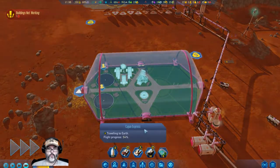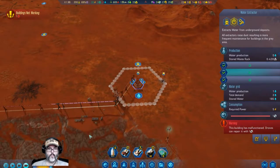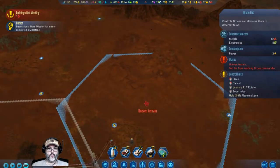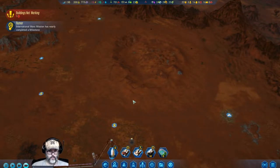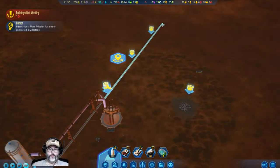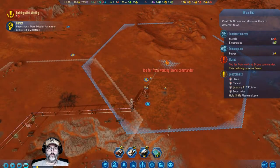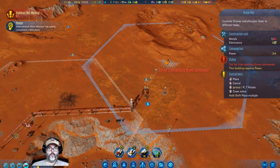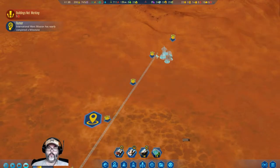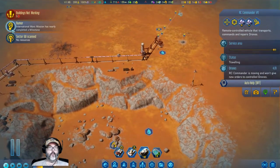52 percent of the way back to Earth. Water extractor not working. I need a drone hub, so let's go ahead and build a drone hub somewhere right around there. Let's finish our cabling out to the drone commander. We can bring sector scout — select a sector to scan.